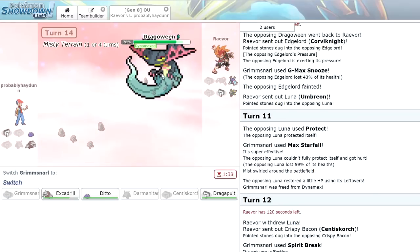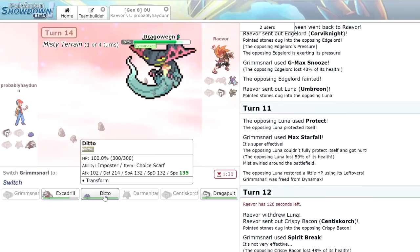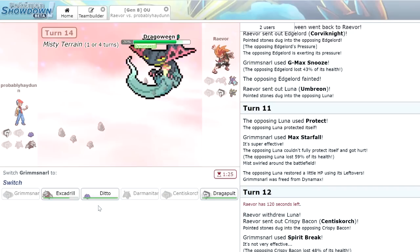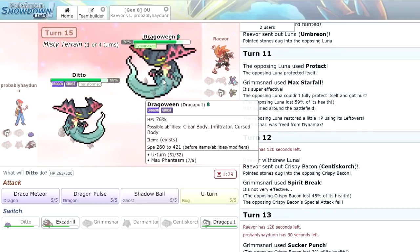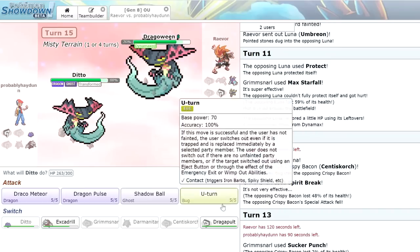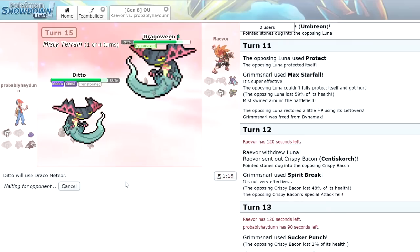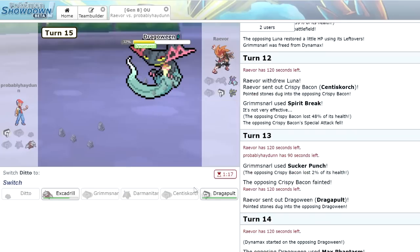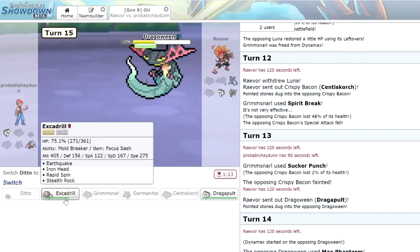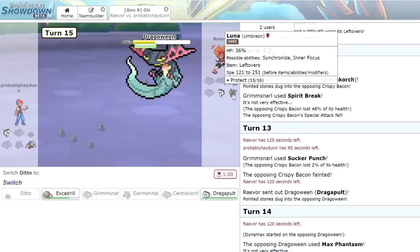We bring in Ditto to get a nice Scarf copy against this Dynamaxed Dragapult. We kind of have to go Draco Meteor here. We probably are likely going to lose this — I don't think we're going to be able to knock this out in one hit. We go first, but it only does 39%, which is unfortunately just not quite enough. We do still have our Dragapult left. We can go Excadrill basically just to die and buy time — he does have only one turn left on that. But we still have that Umbreon left, and we can't lock ourselves into Draco Meteor.